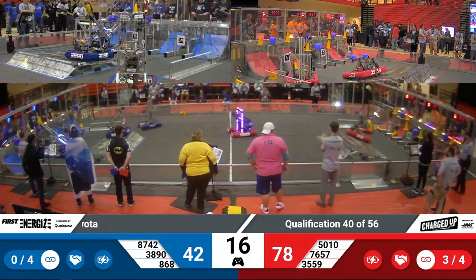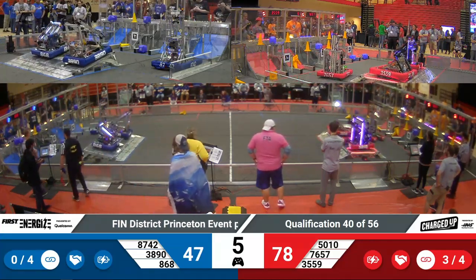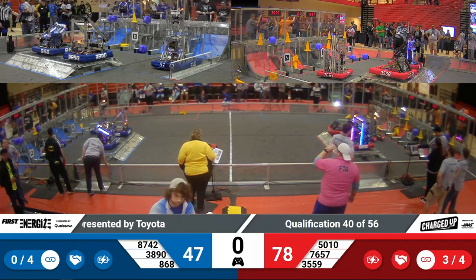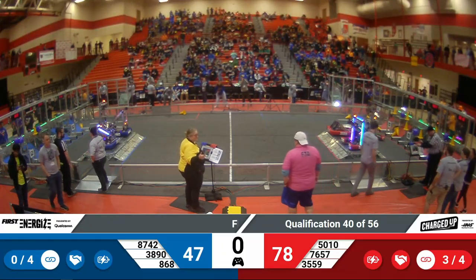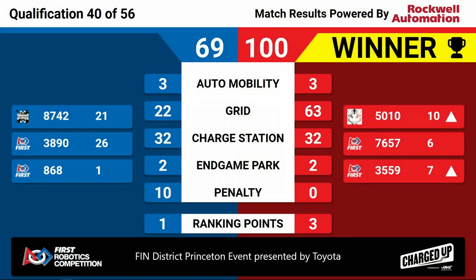Blue Alliance looking for the chance to dock with one of their robots. 38-90 breakaway, getting up there. Second score from 868. 10 seconds left in this match. Two robots docking for the Red Alliance, two docking for Blue with five seconds left. Can we hear some noise? And our score is the Red Alliance takes it, winning 100 to 69. That puts 35-15 up in the seventh seed. Congratulations to the Red Alliance winning Quals 40. We're at the Finn District Princeton event presented by Toyota.